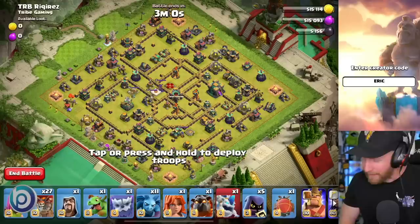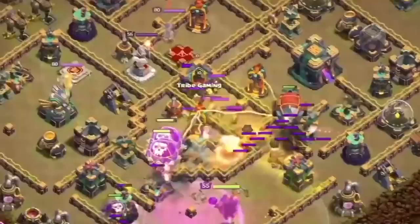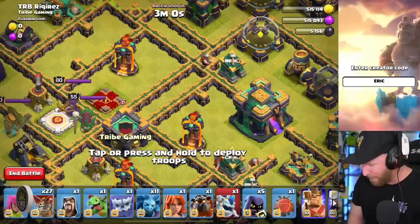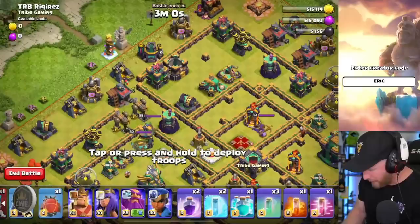We had the luxury of not being under that kind of pressure, and we get multiple attempts, so we can do it a little bit easier and we can definitely take this base down. The way he did it is he dropped in a Super Minion Bomb onto the Town Hall and the Inferno onto those Battle Builders right under it. But what we're going to do is drop the Super Minion Bomb on the top side of the Town Hall, trying to get the Queen, the CC, both Infernos, and the Town Hall.